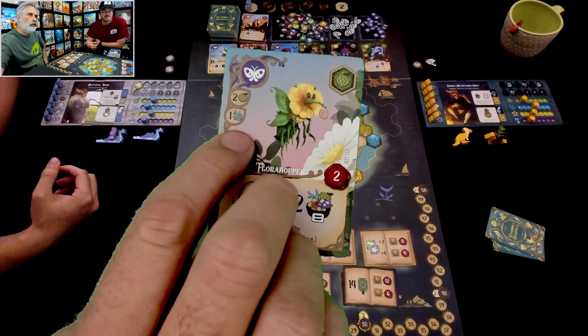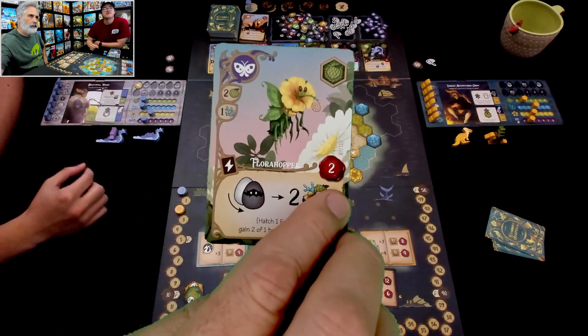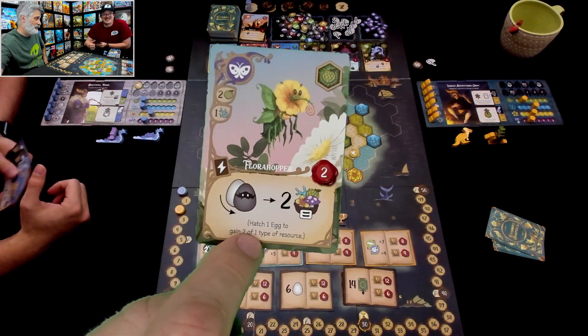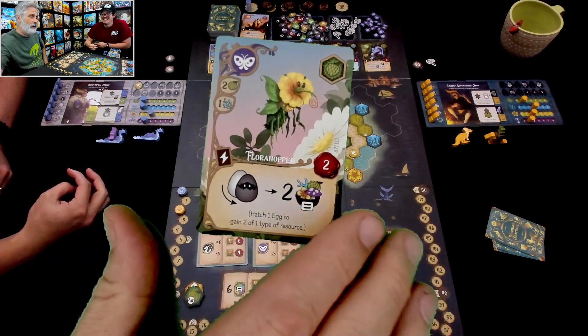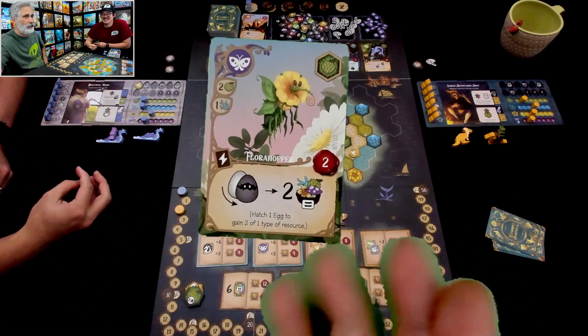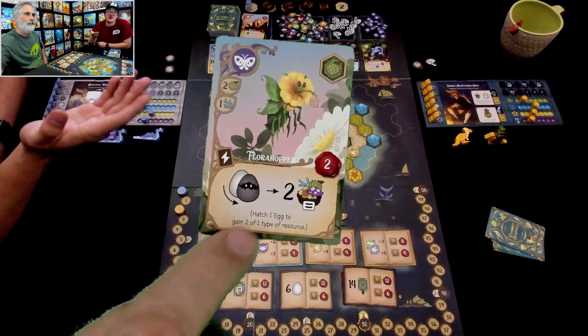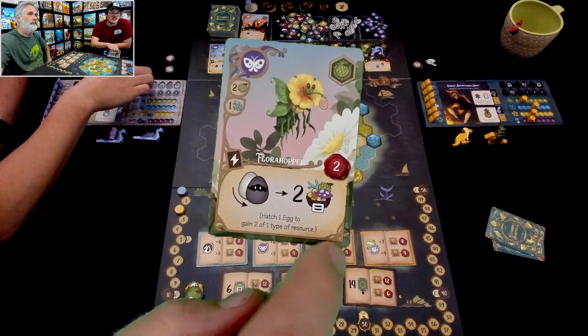So that costs two fruit and a coral, which you have. It is worth two points at the end of the game, and it has an immediate effect. I very much appreciate that they took the time to put the text on — that is very helpful. You're giving up a lot to not have a language-independent game; it makes it more expensive to put this into other territories, but thank you anyway, publisher. So this one allows me to hatch one egg — you have an egg, which I conveniently got last round — to gain two of one type of resource.